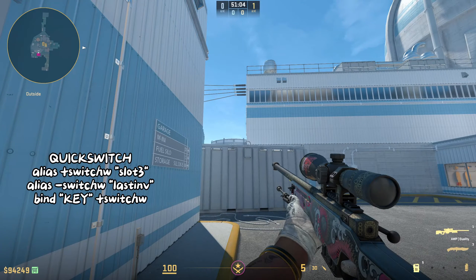Our third command is going to be a bind for quick switching. A lot of people like to use this when they play the AWP.